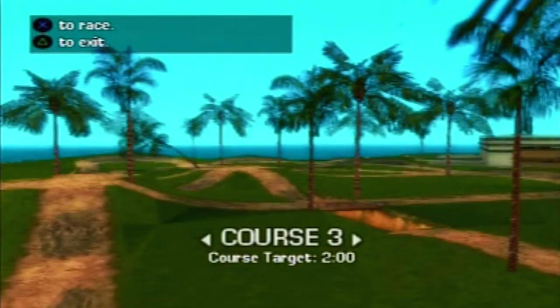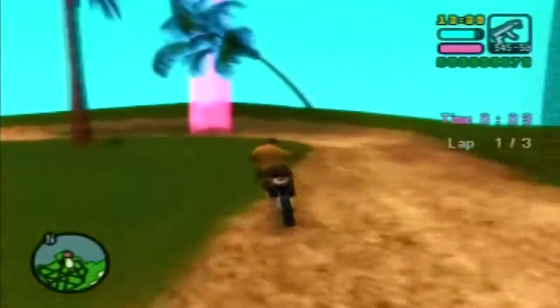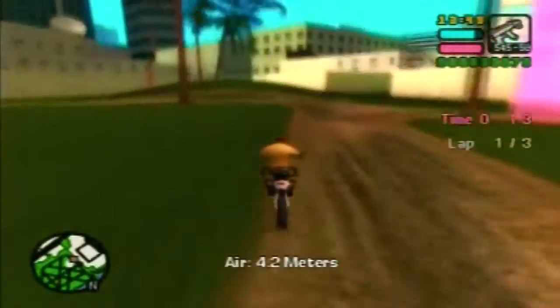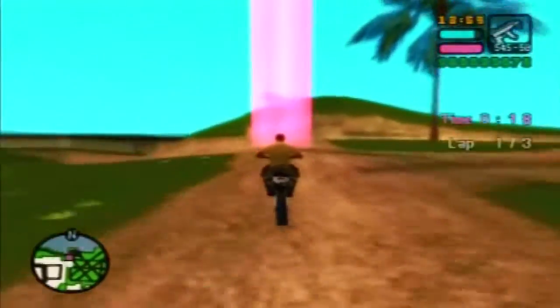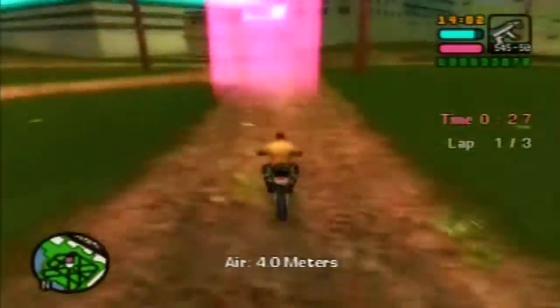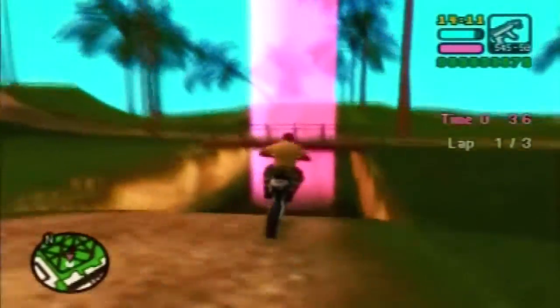Course 3: you must beat 2 minutes in 3 laps. Same as the others — follow the tips. You can also cut across the grass to make it to the next beam if nothing is hindering your way. Do not take the small single mound on the south side too fast, because you'll have to make a sharp right right afterwards. Remember, you can start turning before you get to the marker — just make sure it's enough to slide into the marker without overshooting it. You can also cut across the grass there to cut off some seconds.